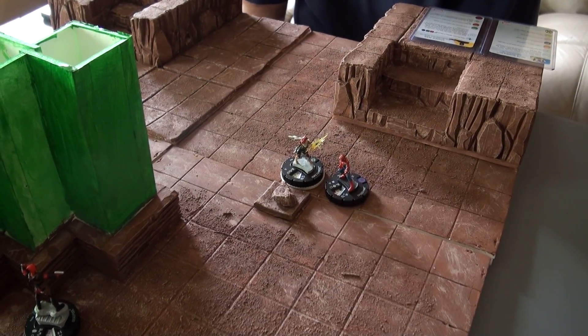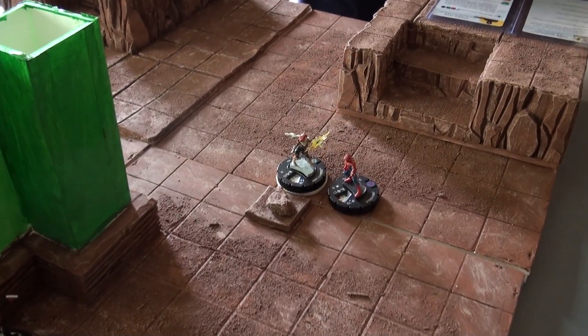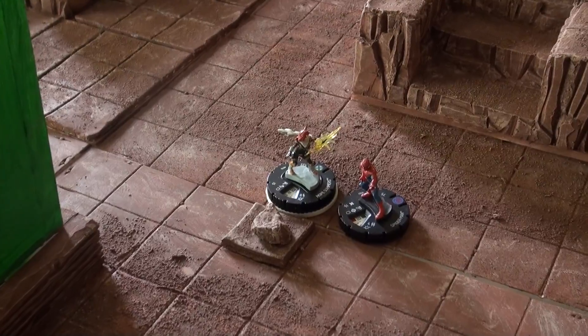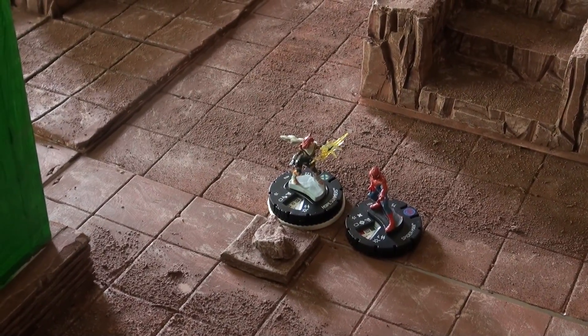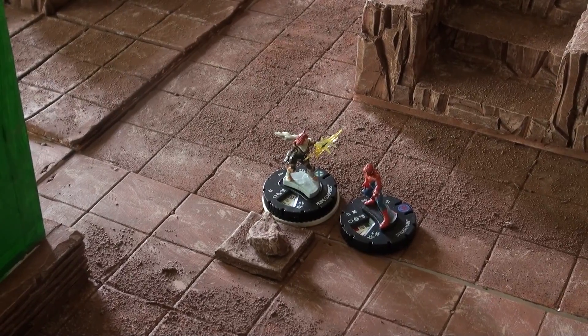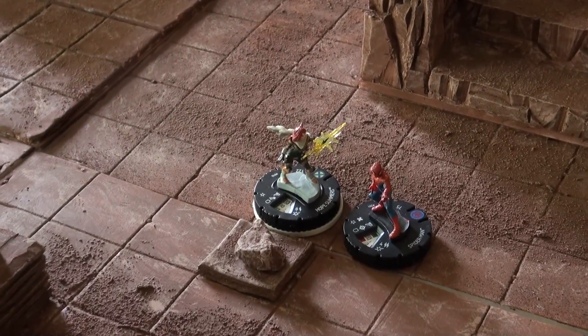Hope Summers is going to use her jet pack, which means she can use Charge and the Flight ability, and she will carry Spider-Man, so her 10 movement becomes an 8. She will also use her Power Mimic — she can take a free action and choose a standard power possessed by any character within four squares, using that power until my next turn as if she had a range value of six. I'll copy Spider-Man's Super Senses.